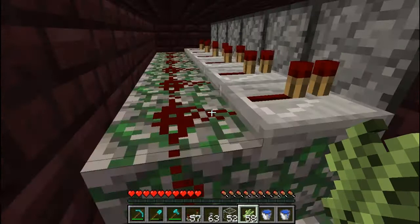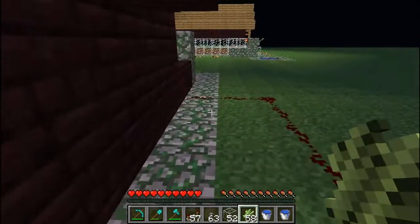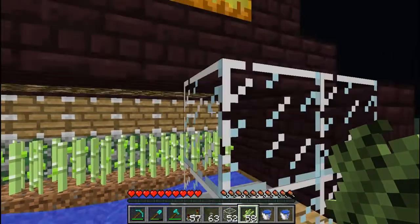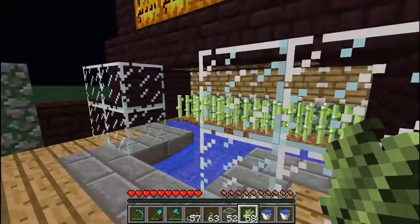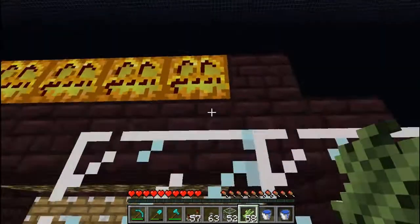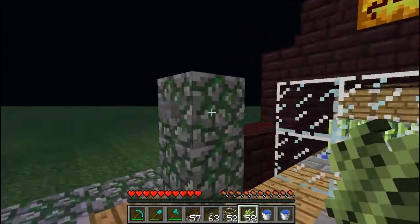Using a line of redstone does not work — I tried that, it's ineffective. You also need a containment field or a building to encase it, because sugarcane likes to fly everywhere. Building a little shelter around it is the most effective way to contain it.